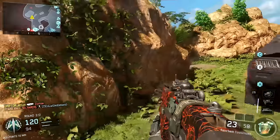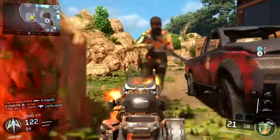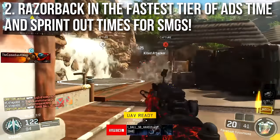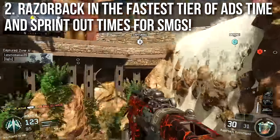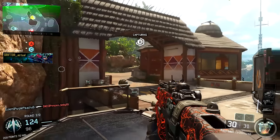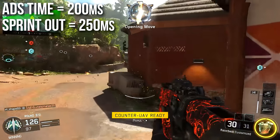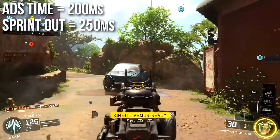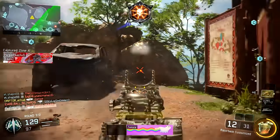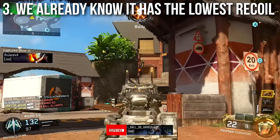Now it's got fast handling, no strafe movement penalty, and it kind of outperforms the other long-range submachine guns. Not only is it fast compared to those, but it's in the fastest tier of ADS and sprint-out times for all submachine guns. Some SMGs are tied with it in overall handling statistics, but the Razorback is top tier stat-wise: aim-down-sights in 200 milliseconds and sprint-out in 250 milliseconds, which is probably one of the fastest reaction or handling times for any fully automatic weapon in the game.